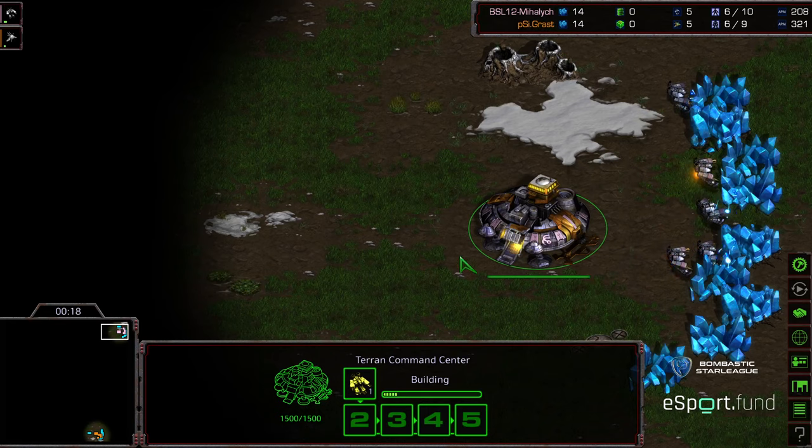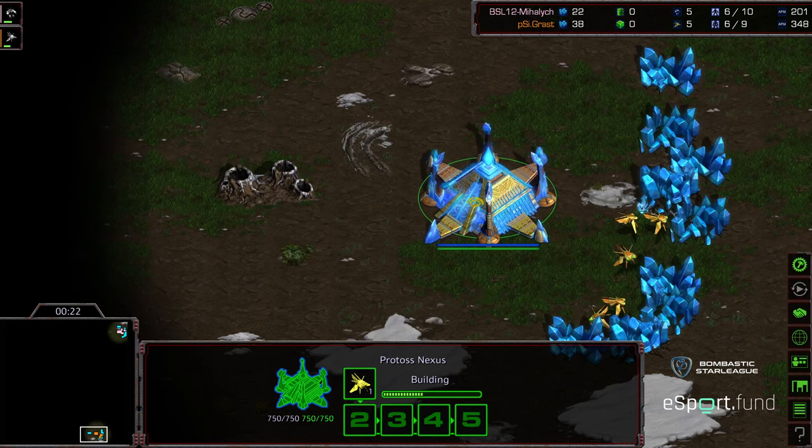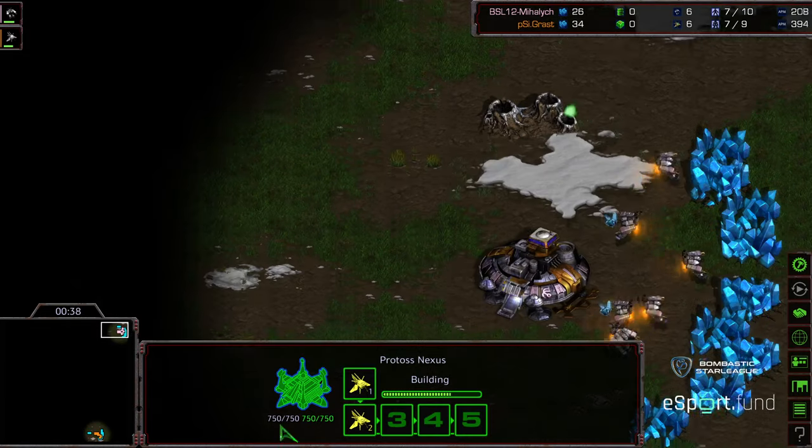Gentle pink — is that even a color? Bottom right-hand corner we have Grast. This is the thing with this beta artwork: if you pre-ordered, they give you the shiny nexus, but it makes all Protoss look blue. You can kind of see the orange underneath, but it just makes me want to say the blue Protoss generally. Anyway, orange — this is going to be on Tau Cross, which again has a lack of a ramp.